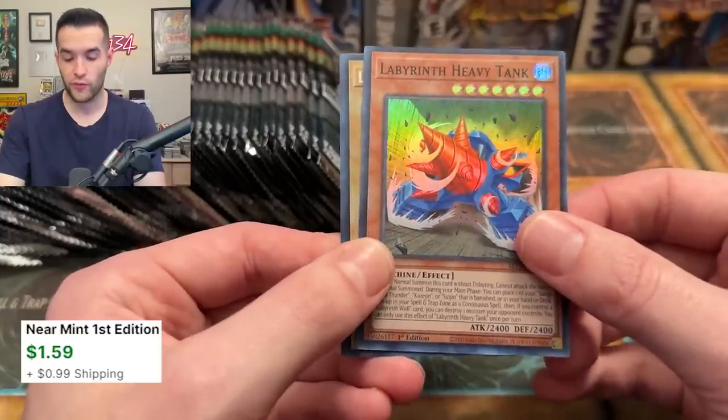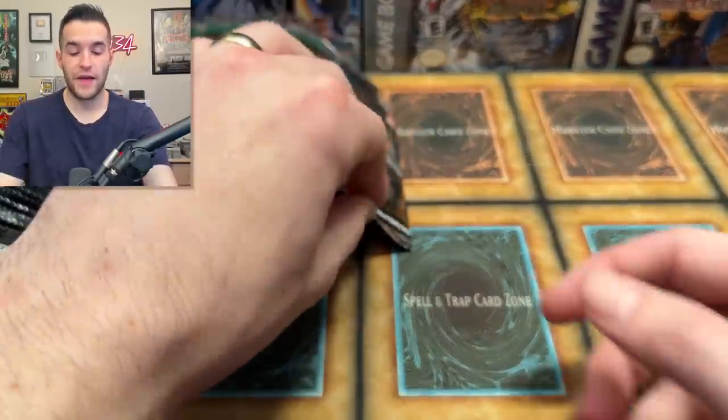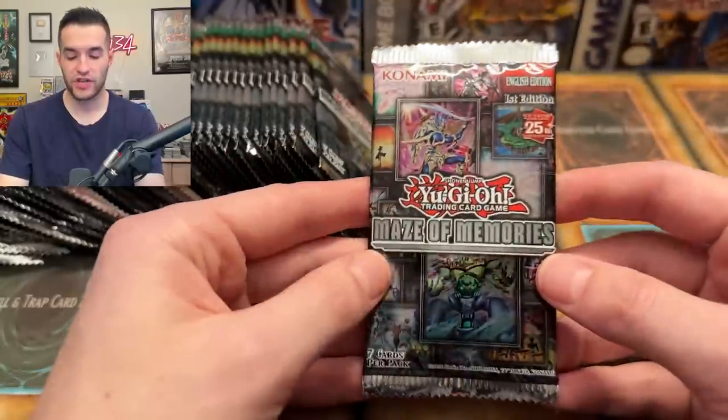We got a Labyrinth Heavy Tank — a retrain of the Labyrinth thing, which is pretty cool. It was formerly a fusion that did nothing. Labyrinth Wall also cool to see. If you want to get 5% off and buy some Maze of Memories yourself, check out the link down below and use code maizeruxen.